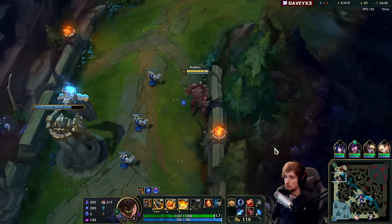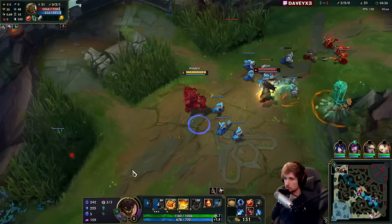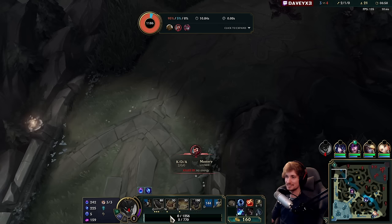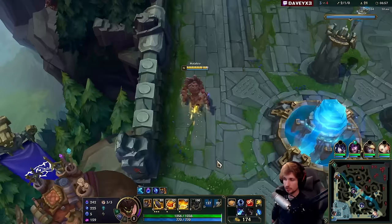It doesn't matter if he reaches a half level more than me - it shouldn't instantly affect my lane. We can't use a ward just yet, it's like 10 seconds. I'll take the damage. Wait - I'm getting ganked right now. I'm level 5, he's level 6. Alright, we're starting behind and I'm going to lose another wave right now.